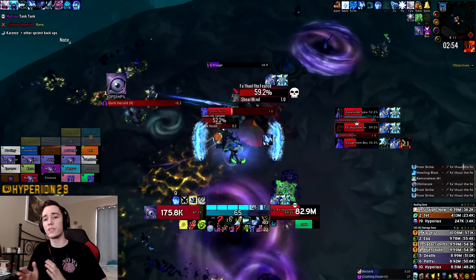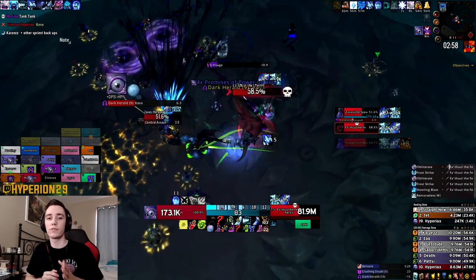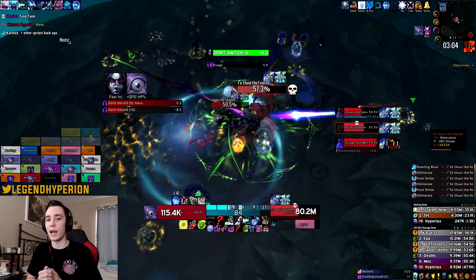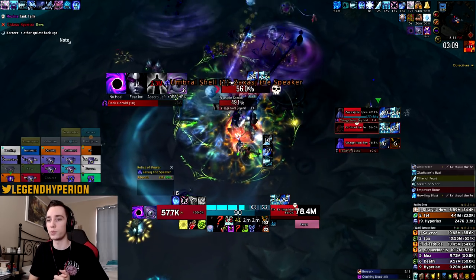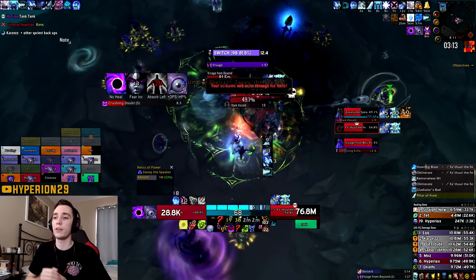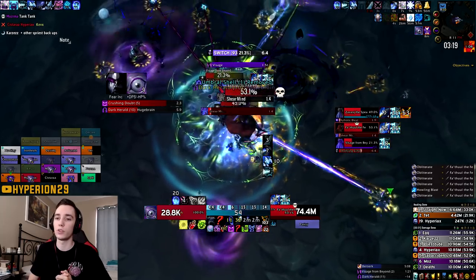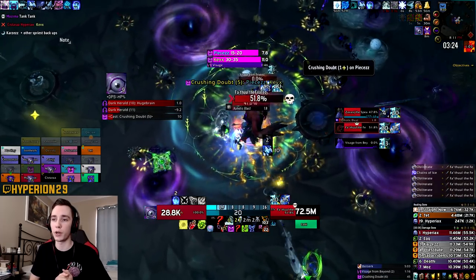It's not a huge difference in damage — if you pick it up after the third Crushing Doubt you'll have no cooldowns up yet, whereas if you pick it up after the fourth it will still be stacked to nine by the time your Breath of Sindragosa is back up. So it just depends on what trinkets you're running. You pick up the debuff, DPS the boss, and whenever BOS comes off cooldown you use it along with your Pillar — and again you'll be cleaving three targets as a new add spawns.